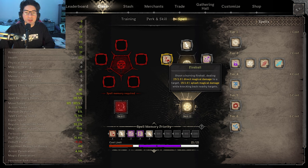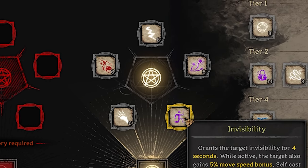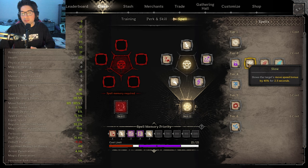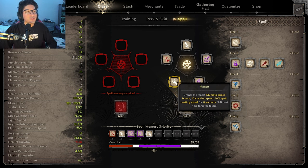For the spells I was using for this build: Fireball, Zap, Magic Missile, Invis, and Haste. You can switch out Haste for anything you like — Ice Bolt's really good, Ignite, Slow. But the reason I went with Haste is because I was playing on Crypts, and Crypts is a very big map with very long and narrow corridors, so I felt like Haste was a must for this build.